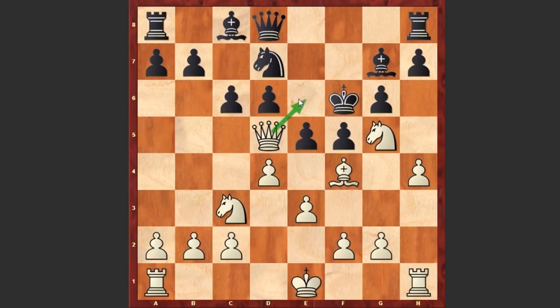Right now white is threatening Qe6 or Qf7 checkmate, and at the same time white is sacrificing the queen. But of course the queen is untouchable because of this checkmate — truly a spectacular threat. That's why after Qd5, black played Qe7, covering both those squares.